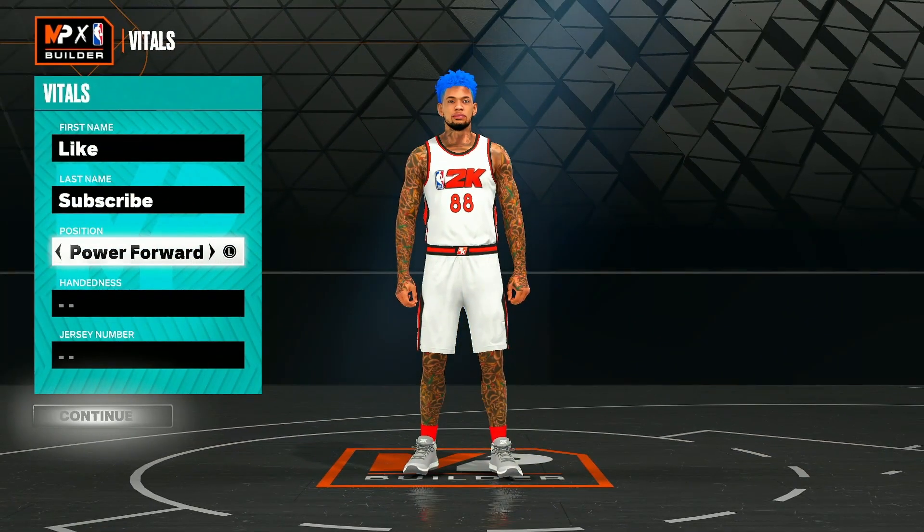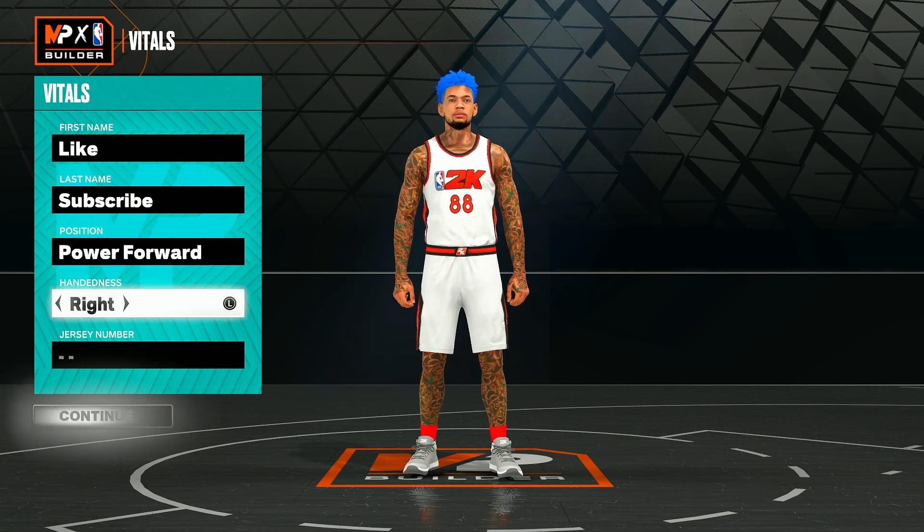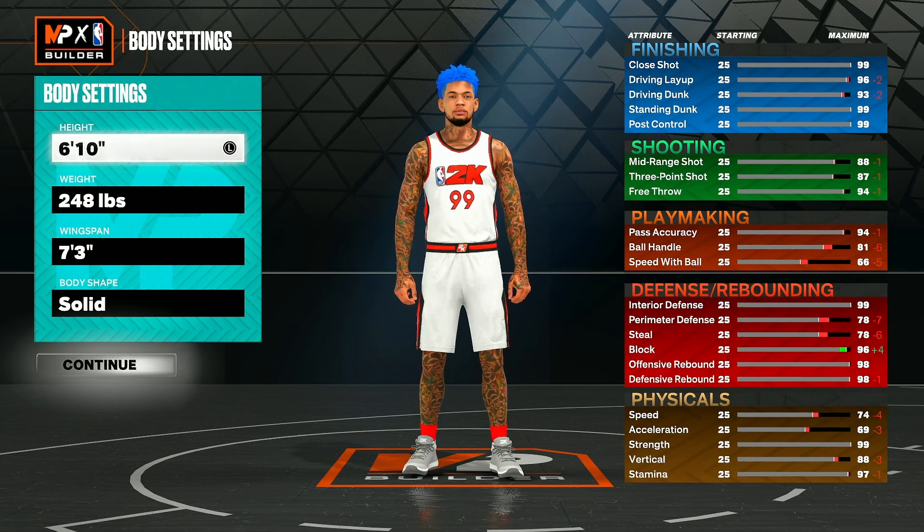Now that we're in the builder, the first thing you want to do is set the position to power forward. I know the video says it's a center build, but trust me — you get way better attributes and way better everything at the power forward position, so it's just the smarter thing to do. Hand and jersey number do not matter; I always go right-handed and number 99. For our body settings, we're going to go six foot ten — a lot of common builds are six foot nine so you already have an advantage, and going higher might bring attributes down.